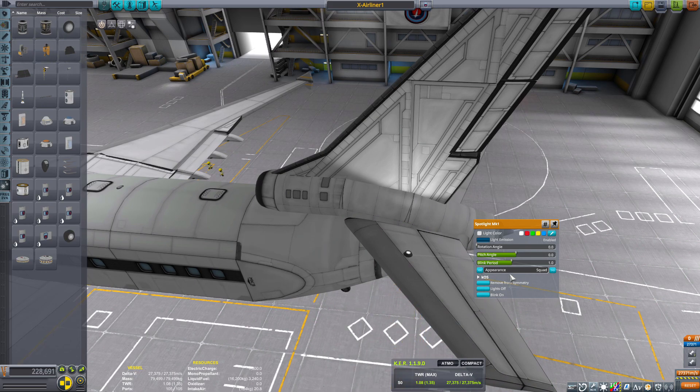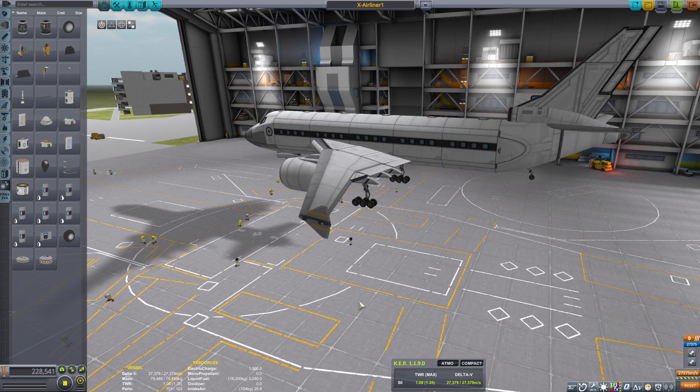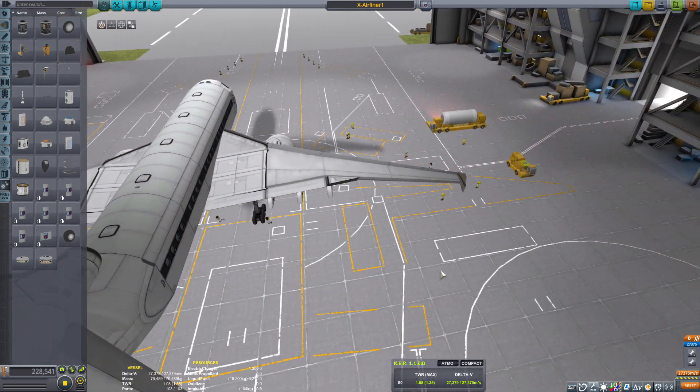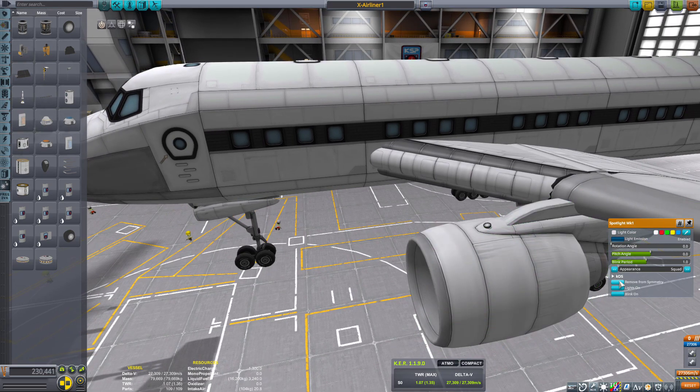When you build the wing, make sure you build it off of one part and then extend it outwards from there. What this allows you to do is take the whole wing as if it were one part — you can tilt it and give it a dihedral design, all without worrying whether it's all connected, because it is.